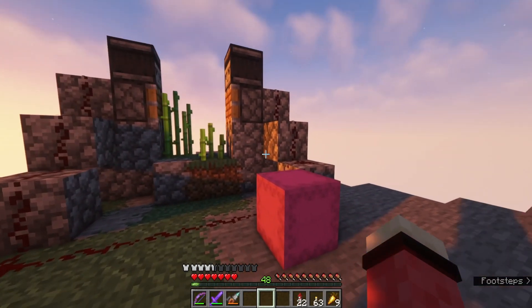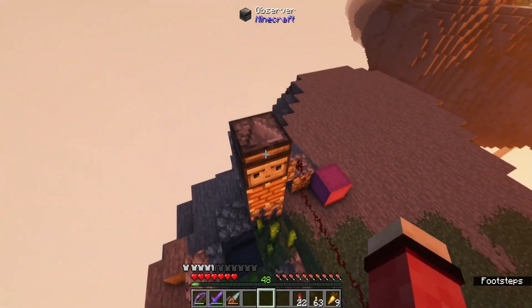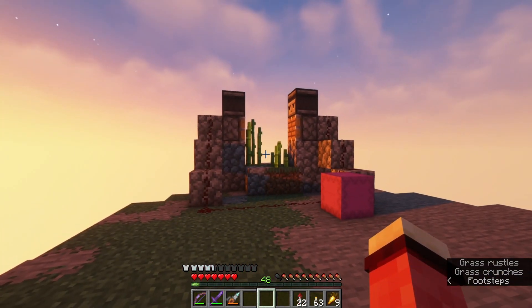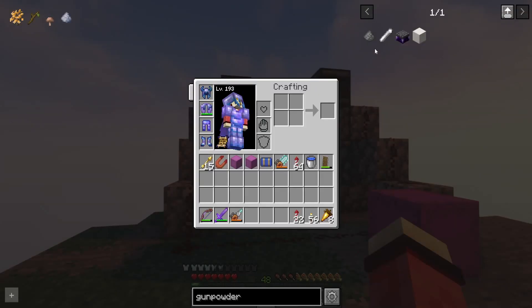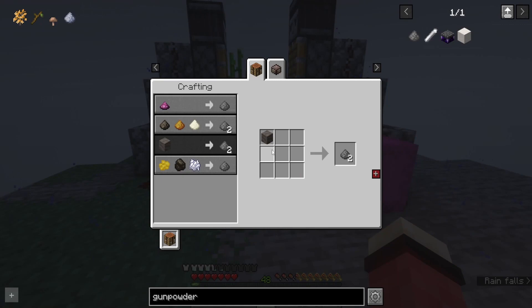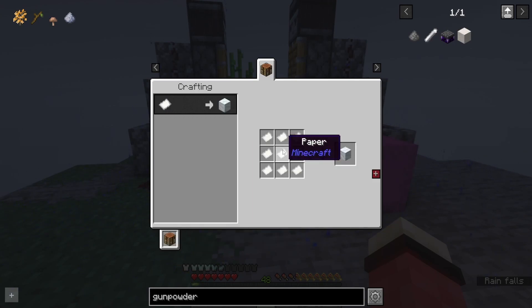I know when you think of gunpowder farms, you think of a million creepers spawning and a bunch of cats there to scare them away. Well, I plan on doing things a little differently. If you look up gunpowder in JEI and left-click on it, it tells you all the different ways you can make gunpowder. The best way, I think, are burnt paper blocks, and they give you two.